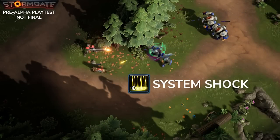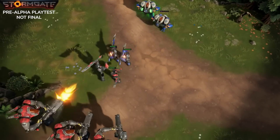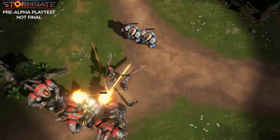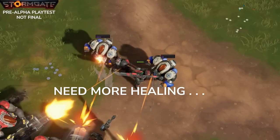The third and final ability is System Shock. It's an AoE spell where friendly units are going to have negative buffs dispelled, and enemy units will have positive buffs dispelled. It also gives an attack speed and movement bonus over time, and it does decay pretty quickly.